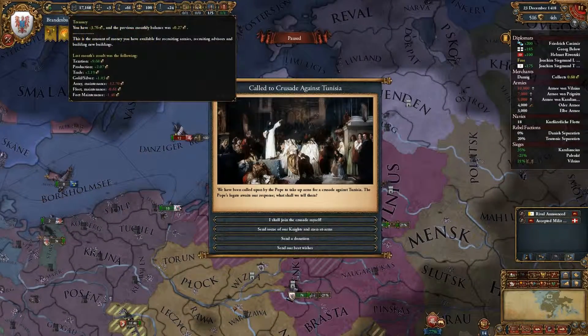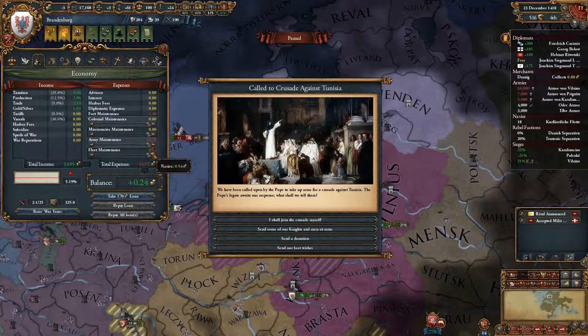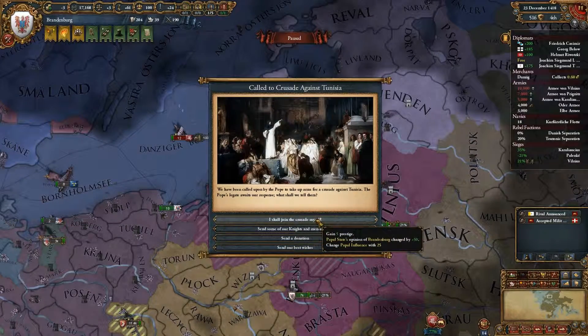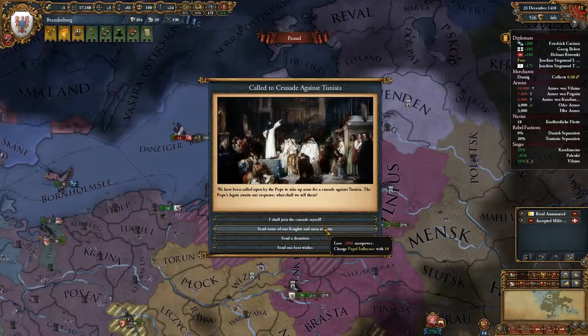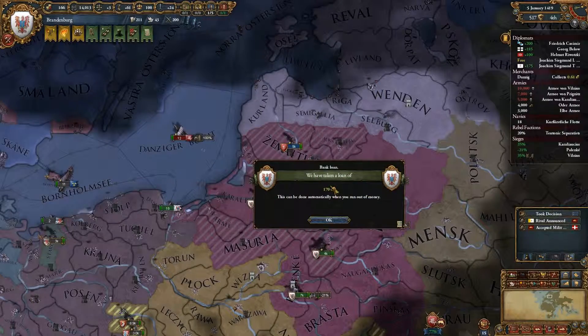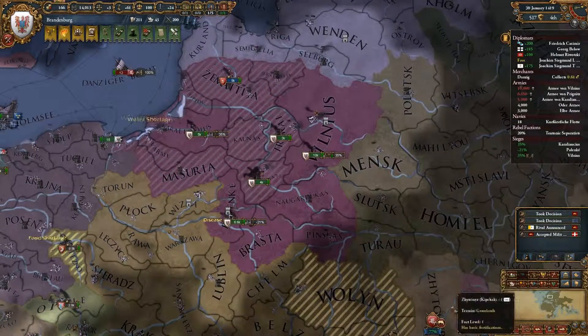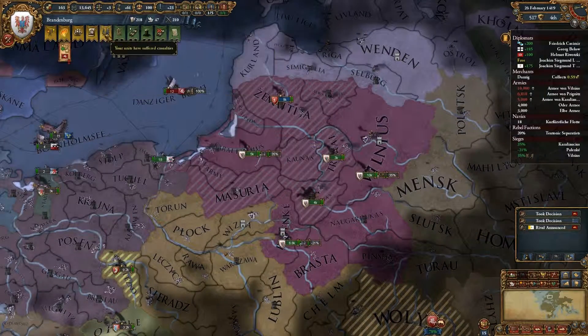We need to take a loan again — yes we do. There's a call to crusade against Tunisia. We can spare some manpower because we have so much, but we had to take a loan — bollocks. Another military leader has died. Just give me this one and then we can talk about peace of some sort.